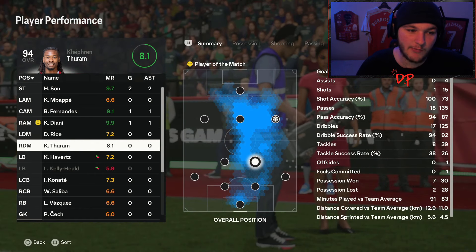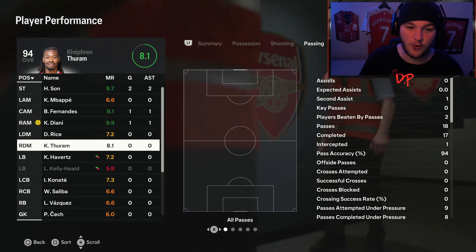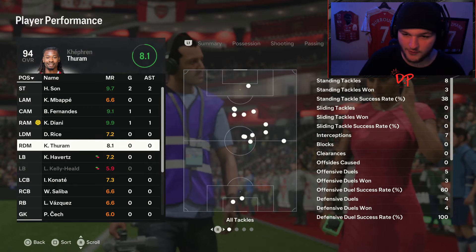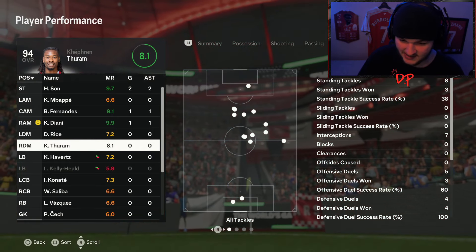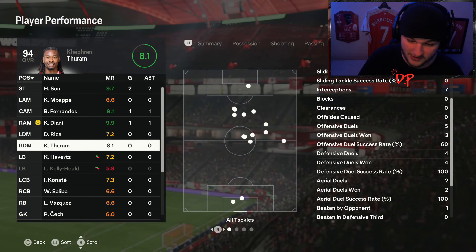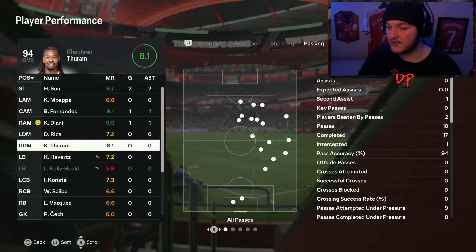I picked him up for about 800k and played two games with him. This card is absolutely insane — he got an 8.1 rating out of 10 with zero goals and zero assists. Looking at his defending: three out of eight stand tackles, but seven interceptions despite having no interception play style. Three out of five offensive duels, 100% success rate on defensive duels — four out of four — and two out of two aerial duels. When you drop an 8.1 with no goal or assist, you know you've got a great card.